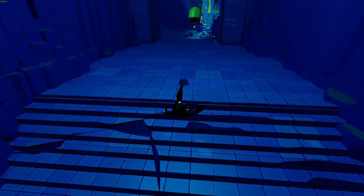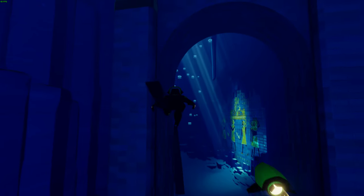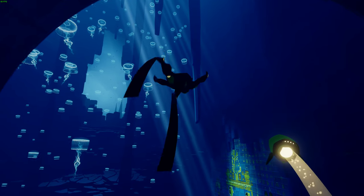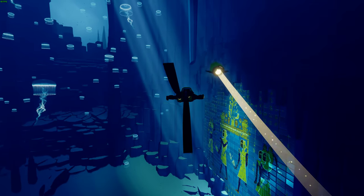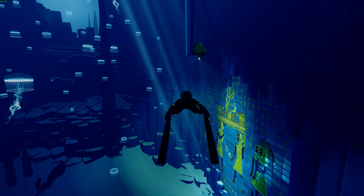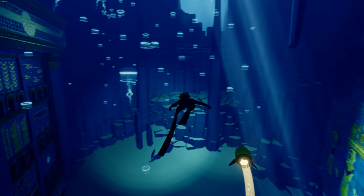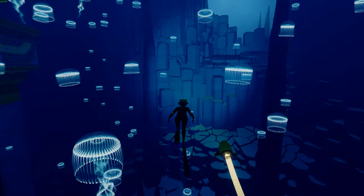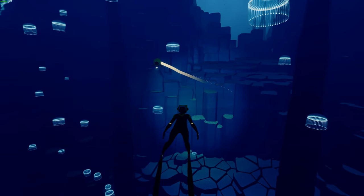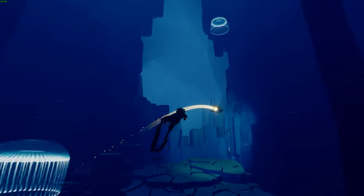In front of us here we've got a moon jellyfish, which is a very common species of jellyfish often found around harbors. They get about 40 cm in diameter and feed on mollusks, plankton, and small crustaceans using their tentacles as they drift in the current. They're actually a very common prey species for an animal we're going to be meeting very soon.